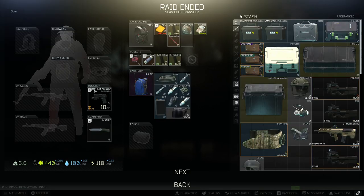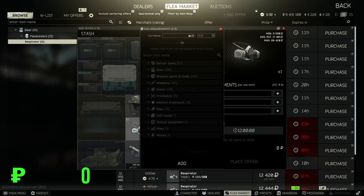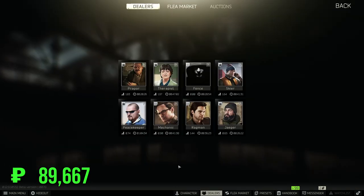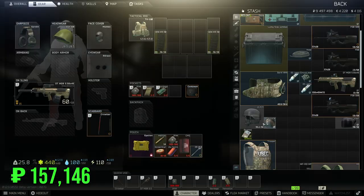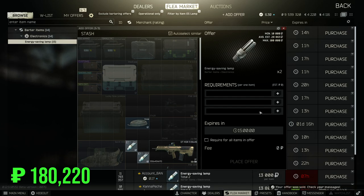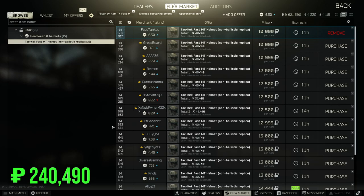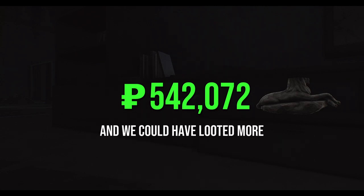Taking everything off the scav that we can, it's time to start selling. The beauty of these scav loot runs is that you invest nothing except your time. If you're a player with very low cash on hand, it's worth doing scav loot runs just to get your PMC some new gear. Someone finally buys the fake helmet and we come out with nearly 250,000 rubles from the second run — bringing us to a total of 542,000 rubles, and we didn't even loot everything we could have. If you like this type of content, like and subscribe for more.